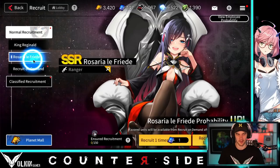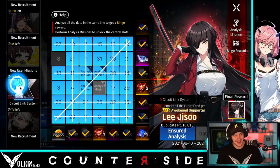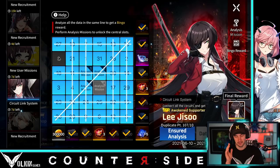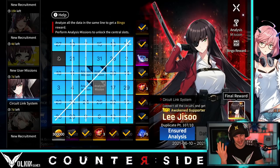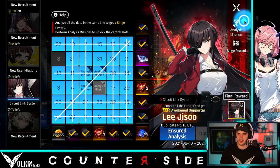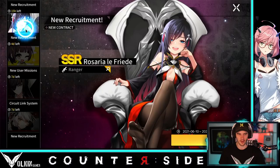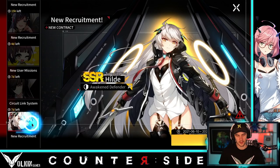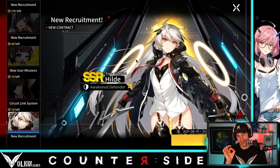So the Hilde banner — I did tell you ages ago I wasn't gonna summon for her or Zarya. But I realized with this bingo event, which is triggering me to no end, I need more summons to complete the analysis missions. I've put in so much data analysis trying to get number eight and just can't get it. I thought I'd just pop one summon here and there on the Hilde banner rather than waste them on Rosaria — that way I'd build pity for the next banner I actually want.